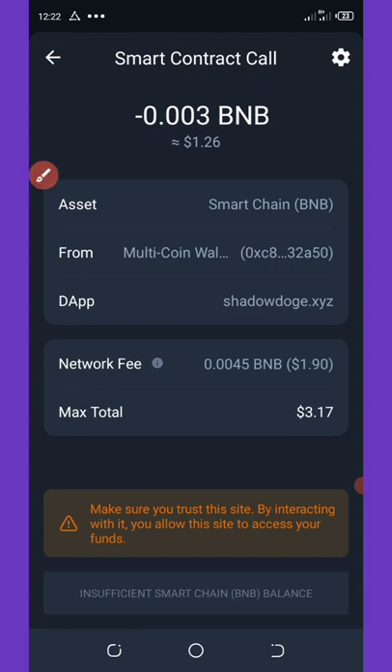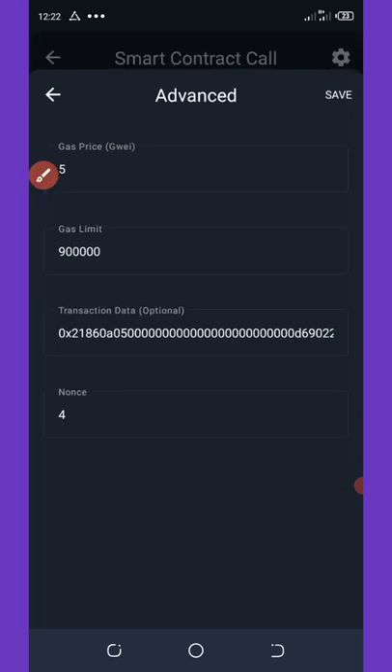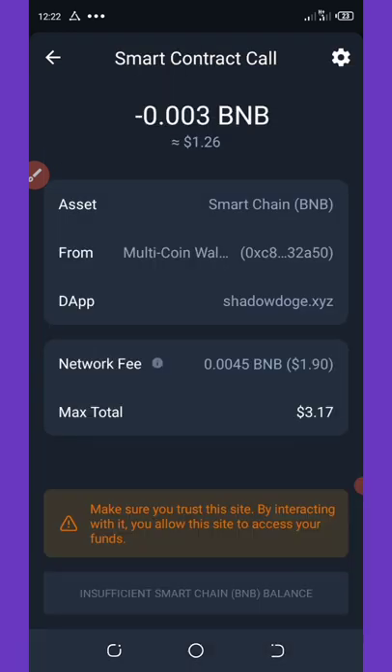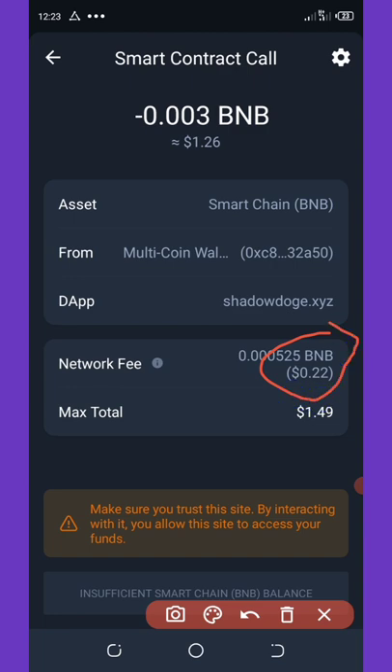Click on the settings icon on the top right corner of your screen and change the gas limit from 900,000 to 105,000, then click save. Now you can see the network fee has gone down to 22 cents, so the total amount we are spending for this airdrop is now 1.49 dollars. Click on 'Approve Transaction' at the bottom of your screen.